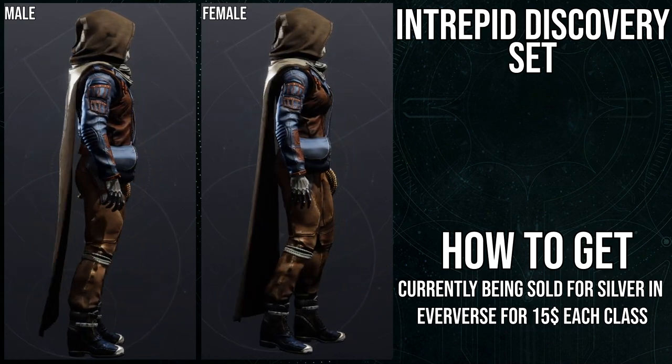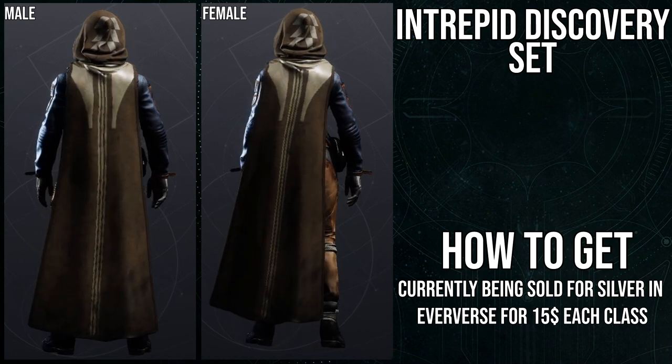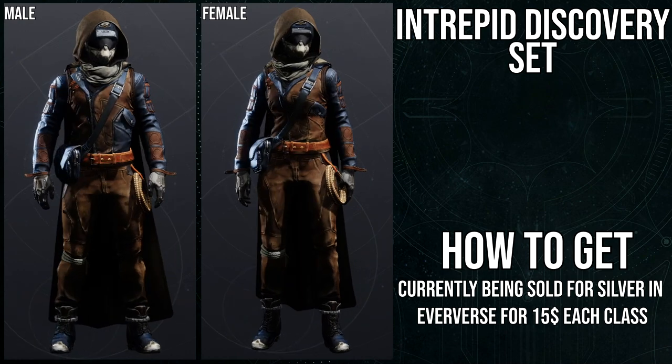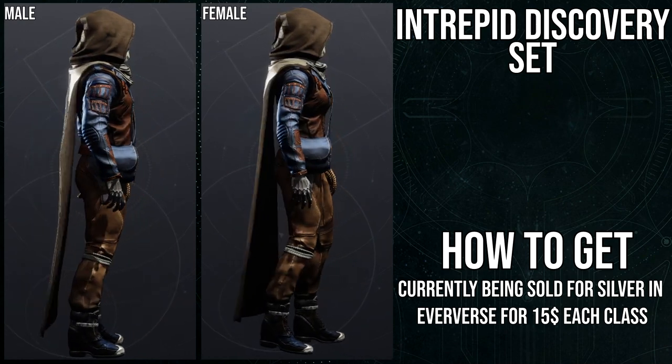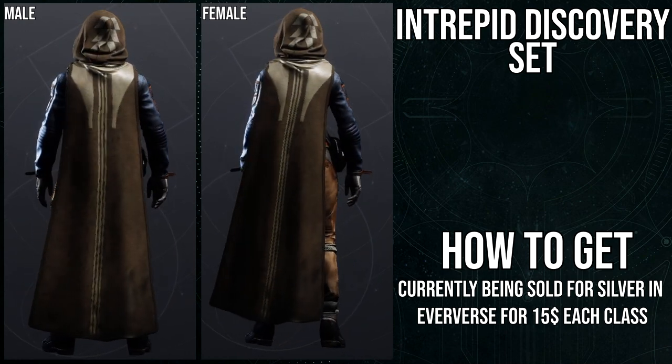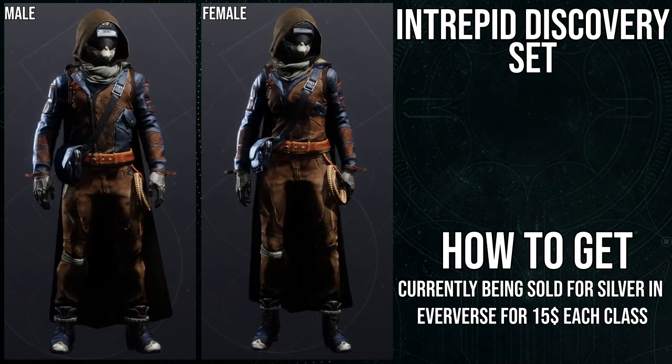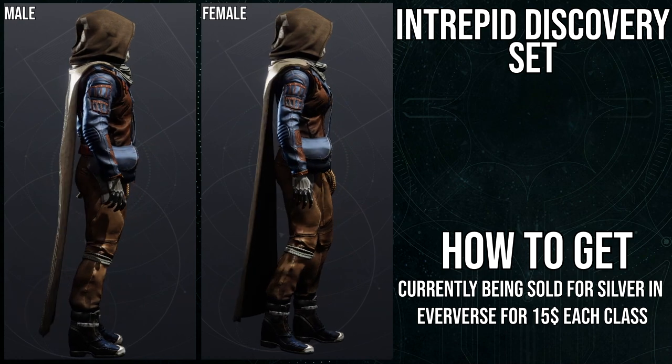Every other piece is amazing. I think the cloak is pretty decent, though I should break your illusion — the cloak goes a little too high for a lot of helmets. For example, the Escalation Protocol armor from Warmind combined with this cloak looks terrible because the helmet goes down a little bit and the cloak goes up, so it just looks like you've got a five-head.